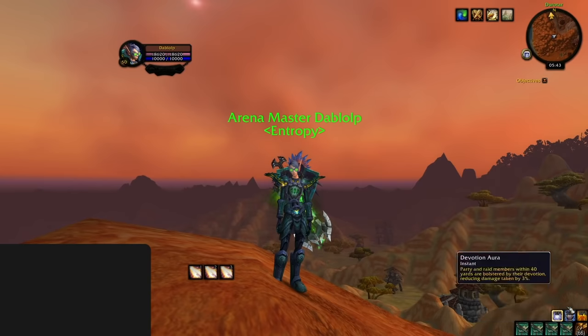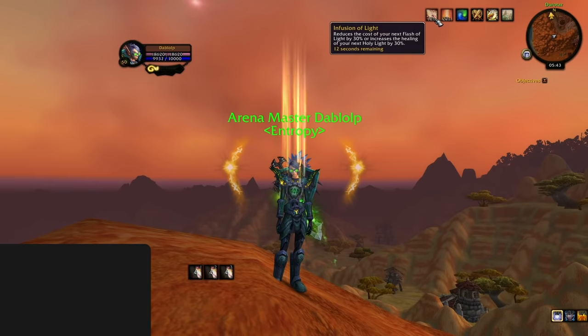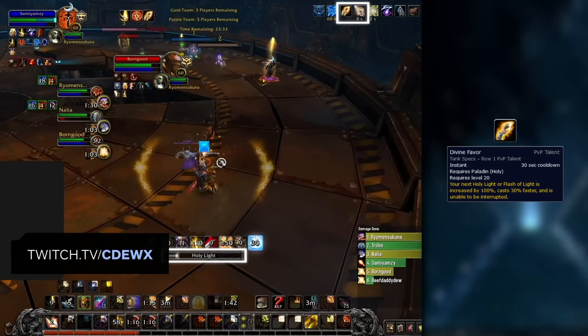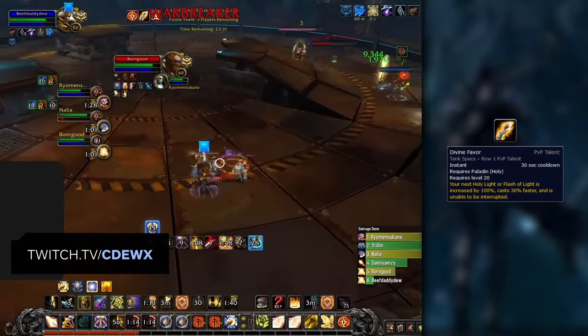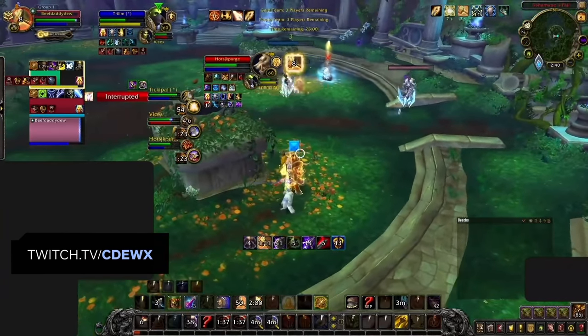Next is the most important aspect of healing through sustained damage as a Holy Paladin: Infusion of Light. You'll gain this proc whenever your Holy Shock crits. This buff makes either your next Holy Light heal for 30% more, or reduces the mana cost of your next Flash of Light by 30%. To make the best use of this, you can combine your Infusion of Light proc with a Divine Favor, reducing the cast time and doing a ton of healing in the process, which also increases the healing of your Holy Light.